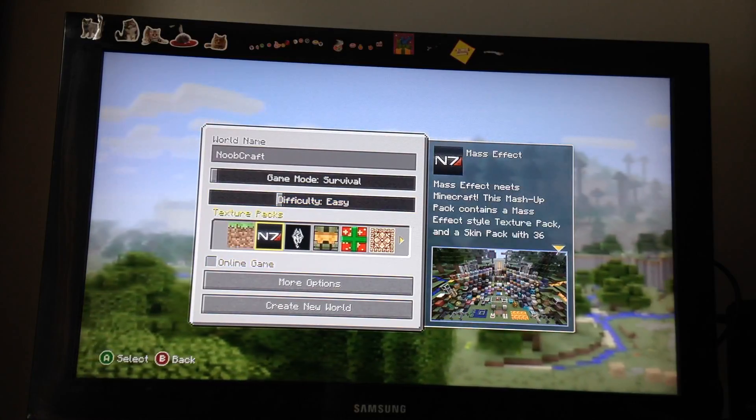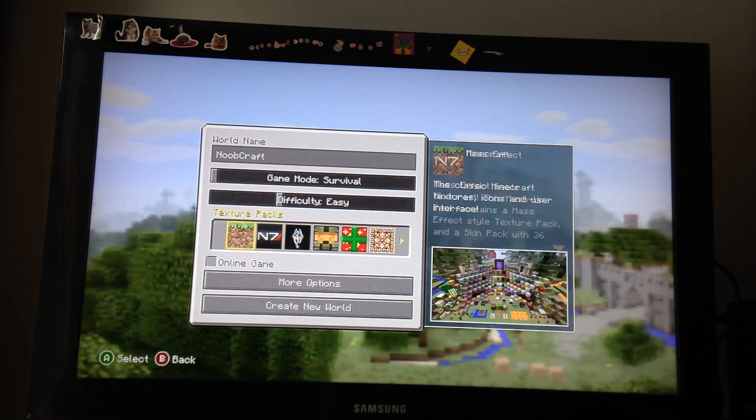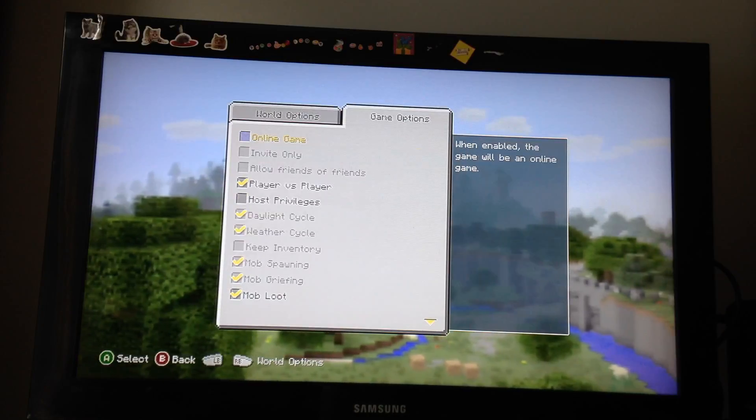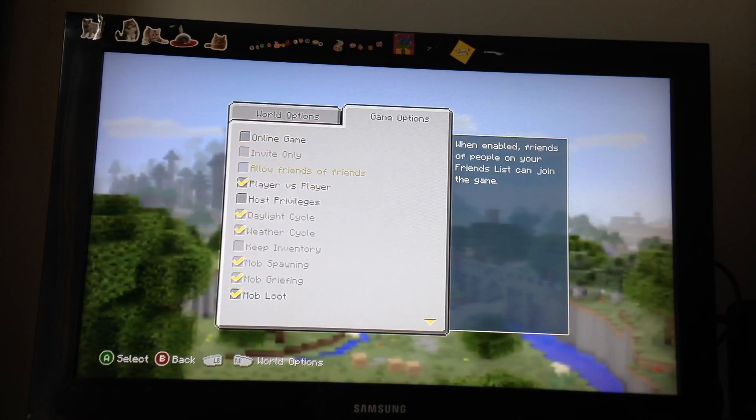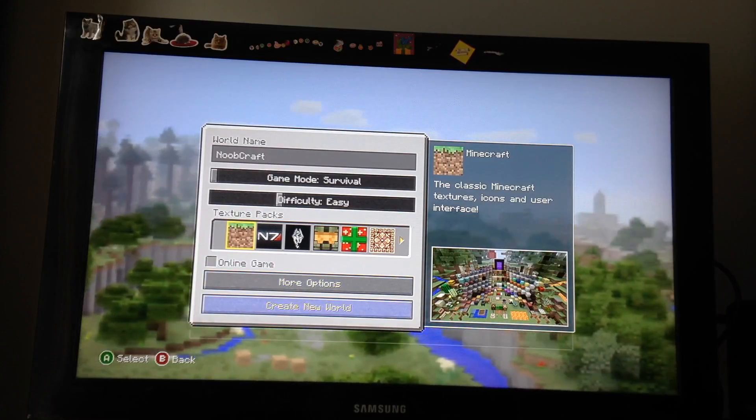I'm not 100% sure. You can do texture packs. I only have — you basically start off with this one. I recommend — I'm going to play offline, that's what I feel like, and then we can create new worlds.